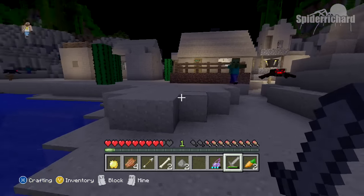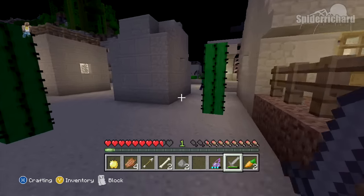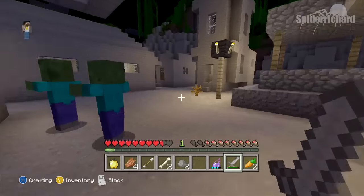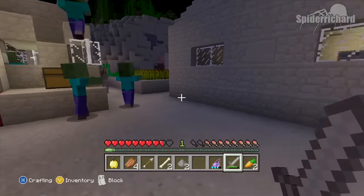After saving, exit the game and reload on a hard setting. This will make it a lot easier for the villagers to become infected and will make a lot more zombies appear on the map.